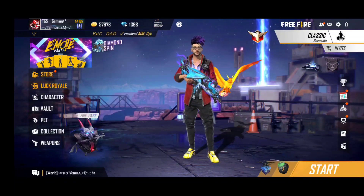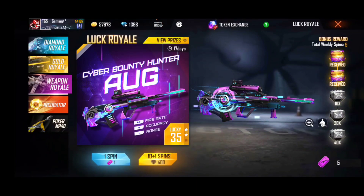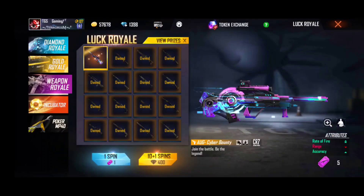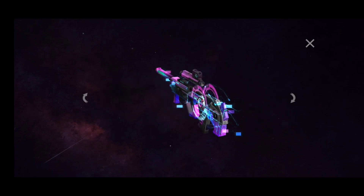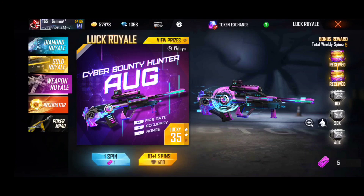Now we are here to make a video about the AUG gun skin. We mentioned it in the update video. We added it to the weapon trail, and we also mentioned that a gun skin on the weapon trail would have a name on the sky bar.